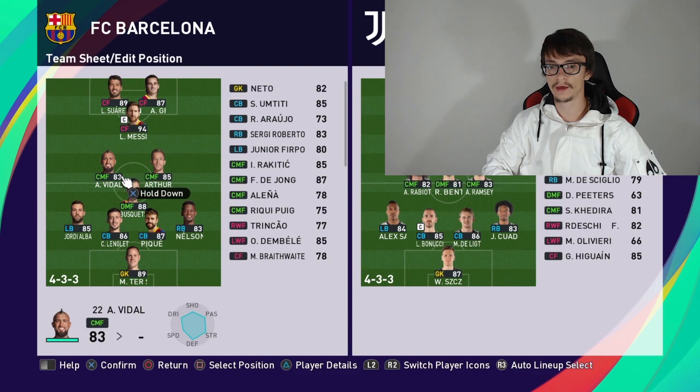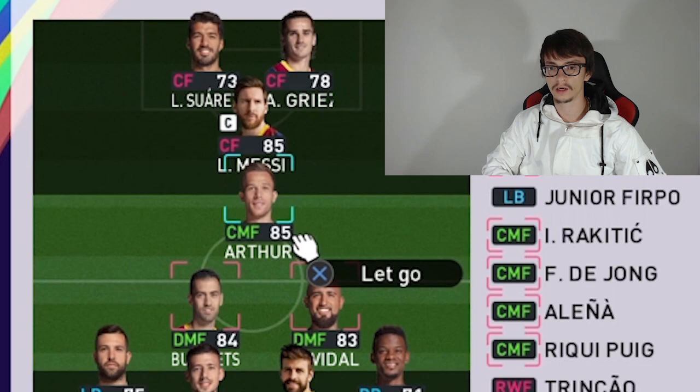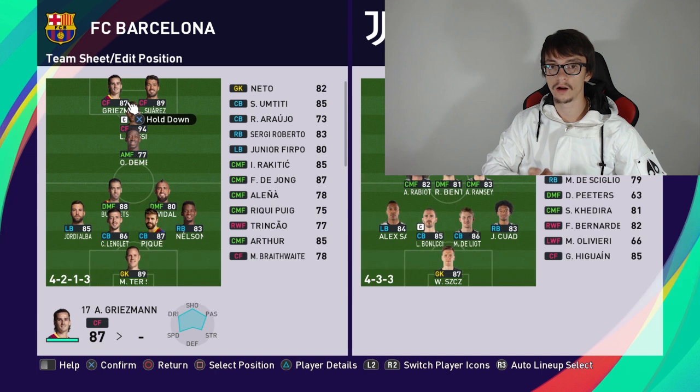Then I get Busquets here and Vidal here — I make Vidal a defensive midfielder, don't forget that. Then we have got Arthur, so I make him attacking midfielder, and I replace him with Coutinho. Griezmann over here because he has got a special shot — that Coutinho shot — you can use it more often with Griezmann.